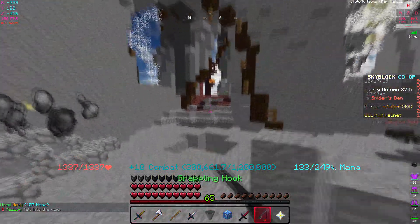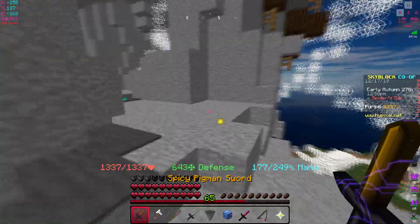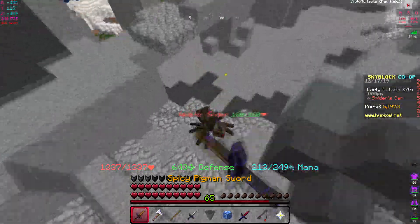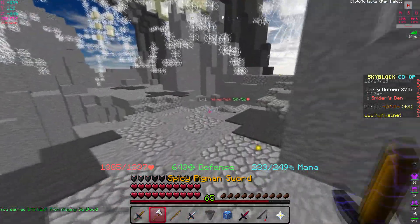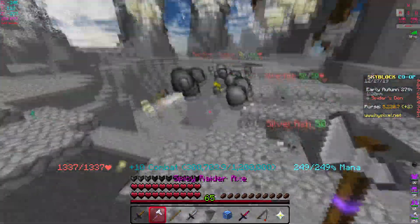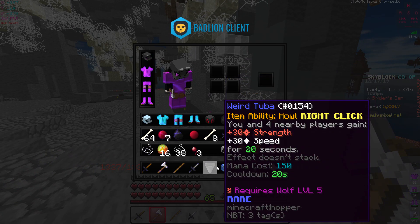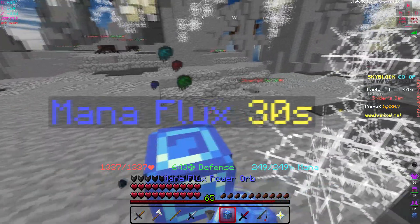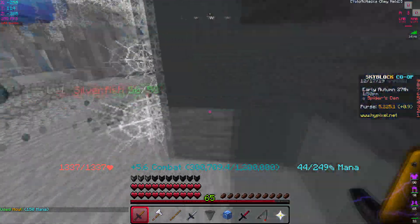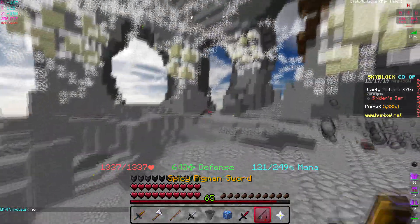With the Mana Flux power orb against the Tarantula boss, you don't really need regeneration potions - just stay close to the power orb to keep your health up. I usually go into a corner, place the power orb, wait for my mana to regenerate to 150, then activate the Weird Tuba. I still do plenty of damage without it, but activating it lets me kill the boss faster.